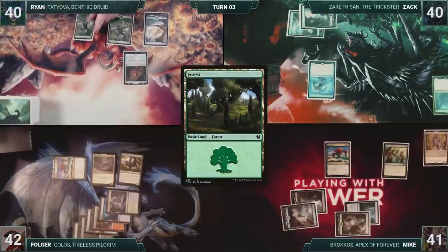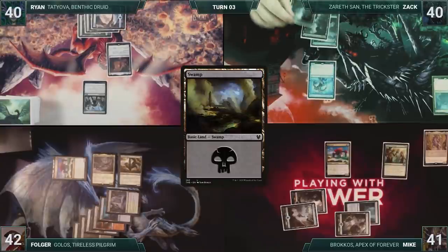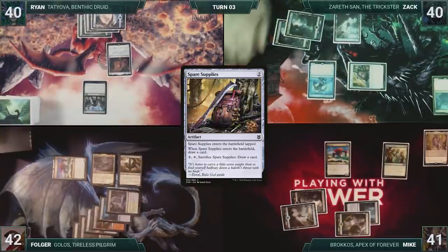Ryan draws and then plays a Forest for turn. He casts Rooksop Rising. Ryan passes. Zack draws and then plays a Swamp for turn. He casts Spare Supplies, drawing a card as it enters. Zack ends his turn.